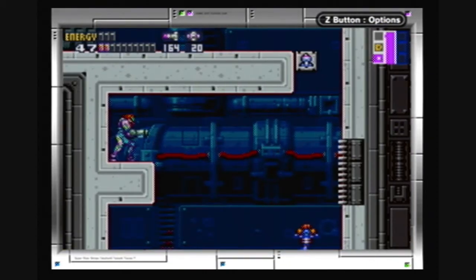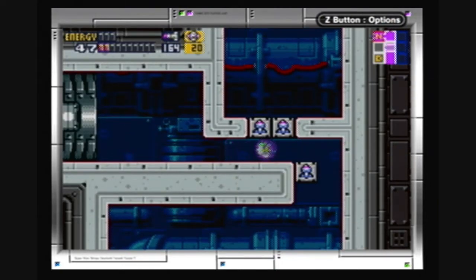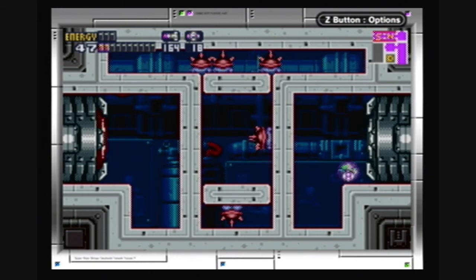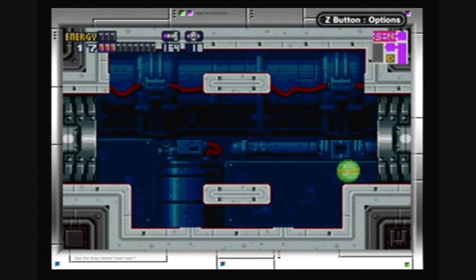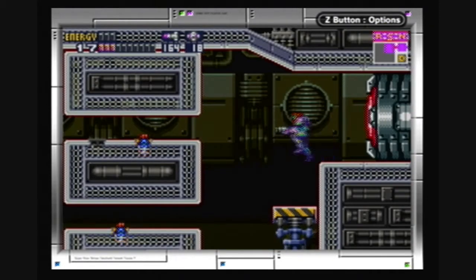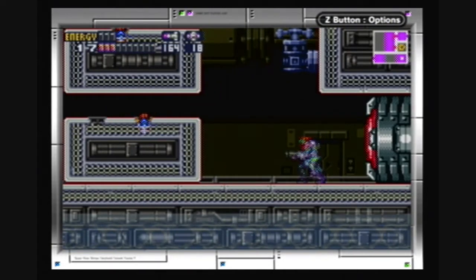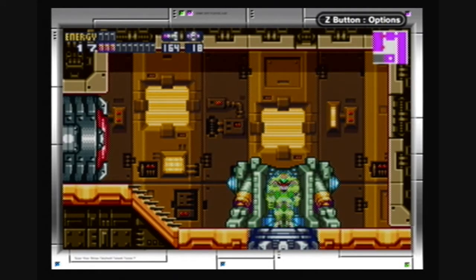Is that also a missile block? It's also a missile block. And those are missile blocks too, but how can I get up there? I don't think I can fire missiles from that area. We can't get through these enemies — maybe there's an upgrade for us in this data room.